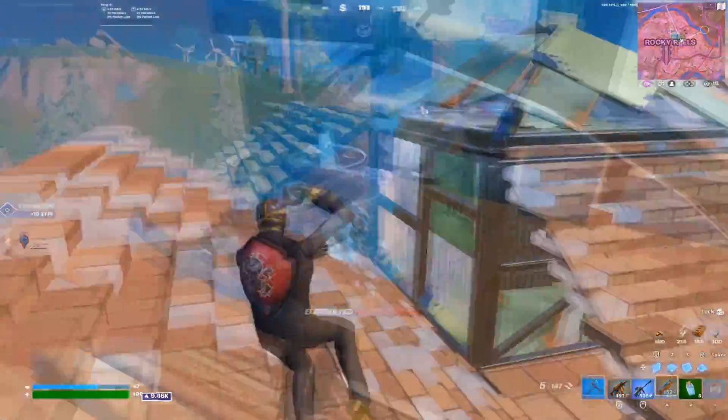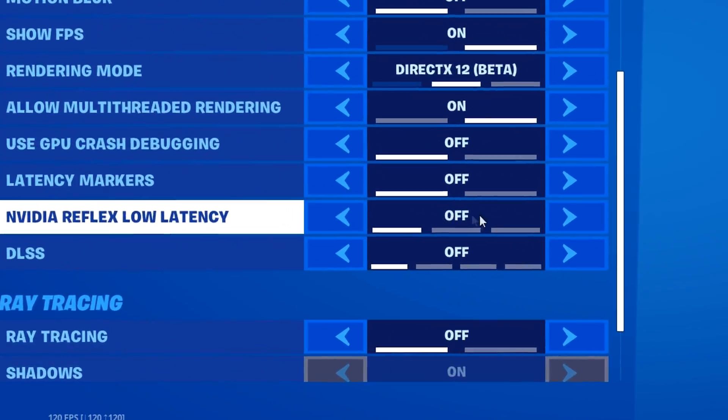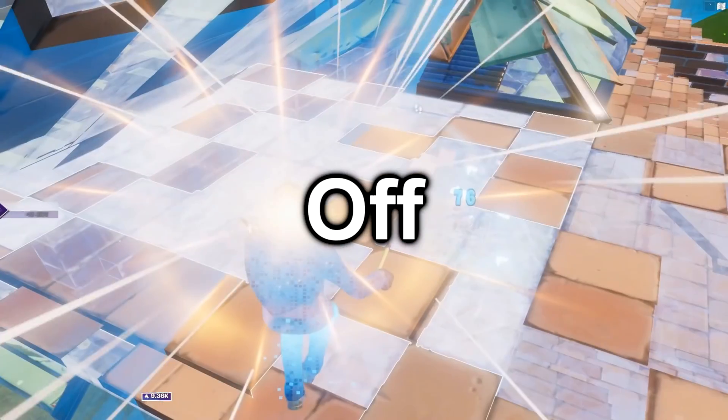There's one more setting to get max FPS: scroll down until you see Nvidia low latency and set it to on plus boost. Then go into the latency markers and turn them off.